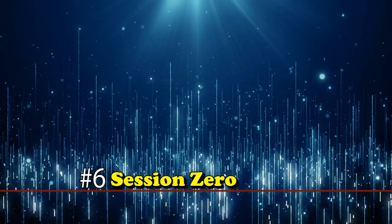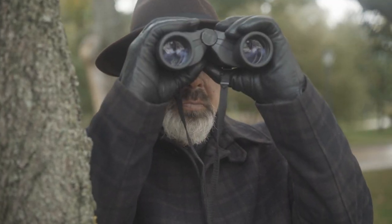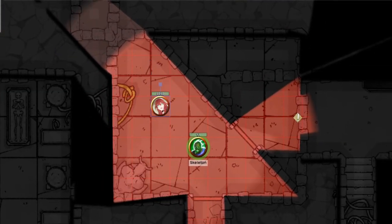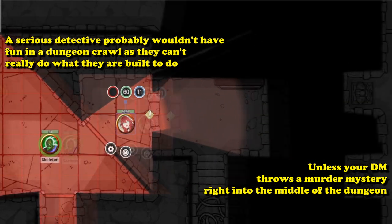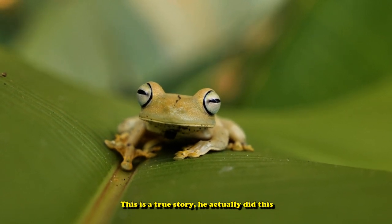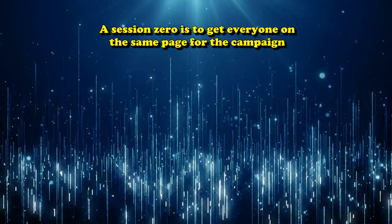Next up, let's talk about a session zero. This is generally something you do for new party members who probably never played together before, in order to determine the general tone of the game you're playing. If you're bringing in a super serious Sherlock Holmes-like detective and it turns out you guys are doing a dungeon crawl where you do nothing but fight monsters and almost nothing else, then you probably would not have very much fun with a super serious detective — unless your DM throws a murder mystery in the middle of the dungeon. Basically, a session zero is just getting everybody on the same page so they know how to build their characters for that campaign.